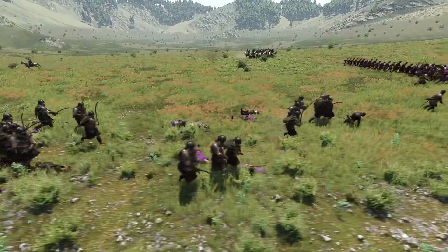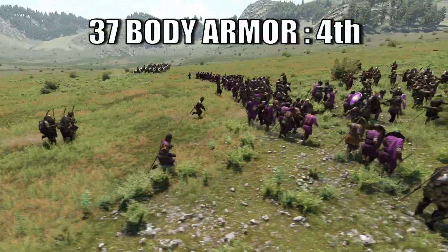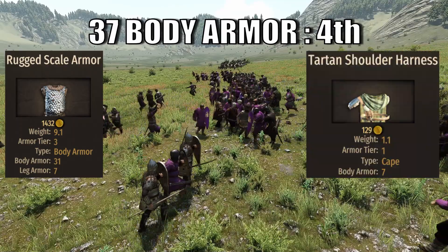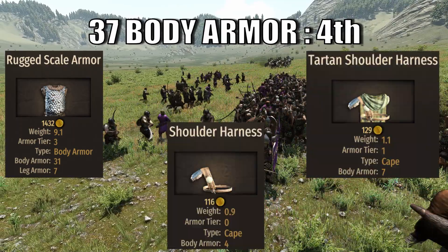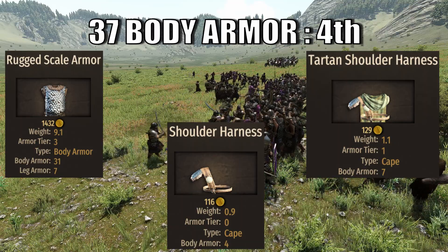Talking about the armor, the Falxman has 37 body armor, split between the rugged scale armor and the tartan shoulder harness or the shoulder harness. This is enough to make the Falxman rank 4th in body armor rankings across Shock Troops.